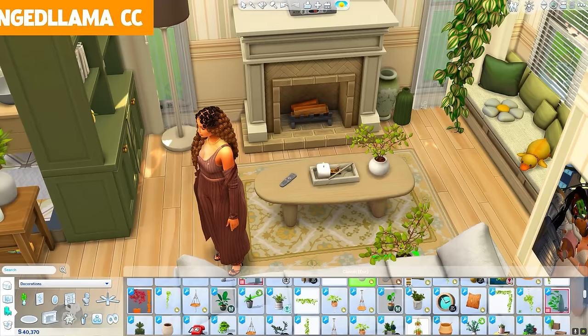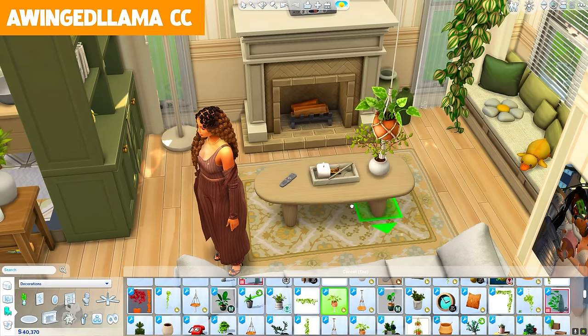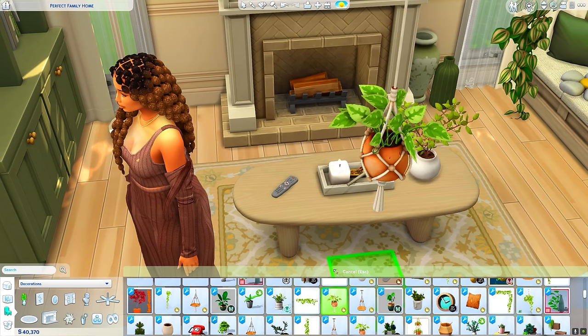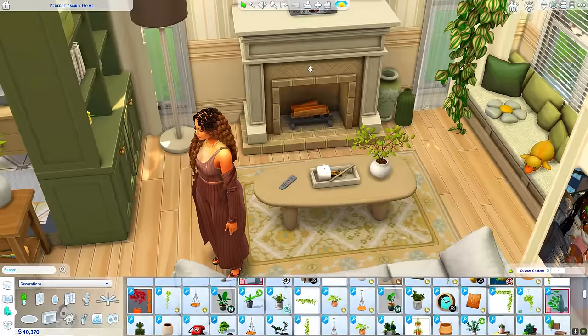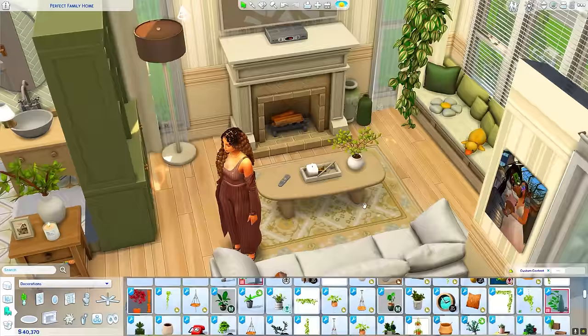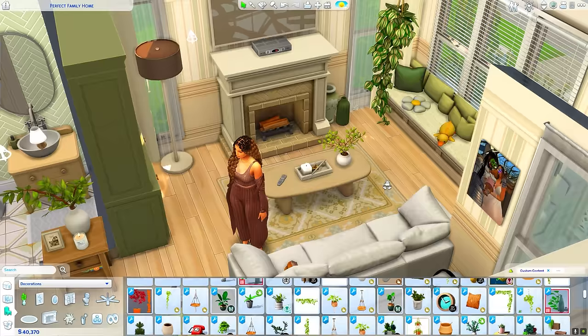Another honorable mention has to come from A Winged Llama — I absolutely love their CC. I love all of the plants; I'm obsessed with plants in my game and making things look good with greenery. I've also been using their remote in a lot of my builds — it's just the nostalgia for me. This is from A Winged Llama's Nostalgia Pack, and with a cable box it's just so good.